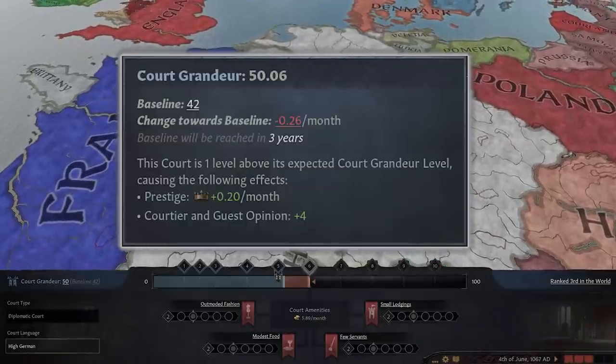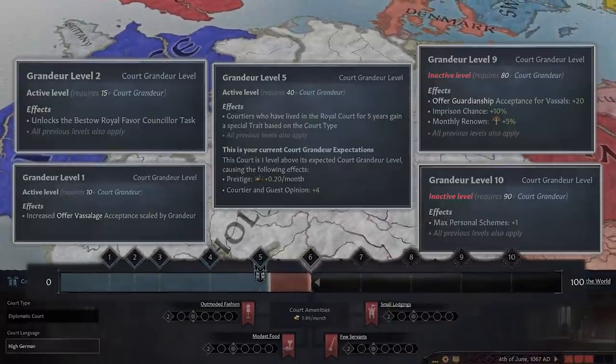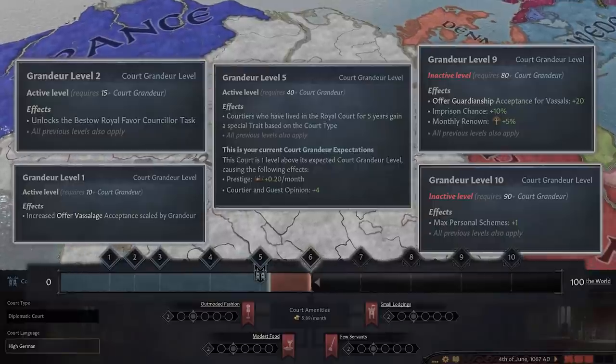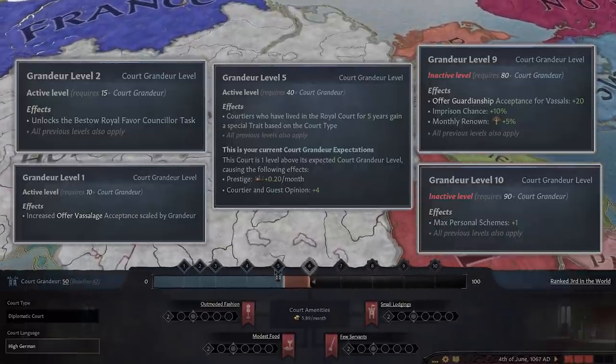Grandeur is a measure of how famed your court is. As your court's propensity for fame increases, so too do the benefits it provides. As your advisor, I strongly encourage you to pay close attention to your court's grandeur, or the lack thereof.